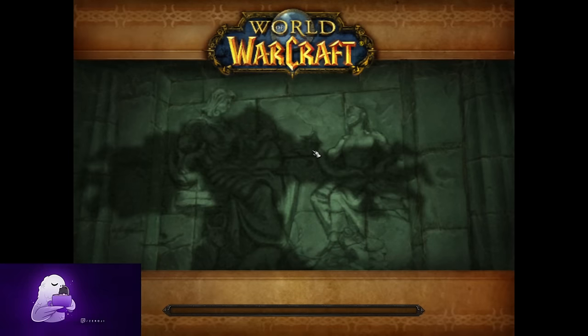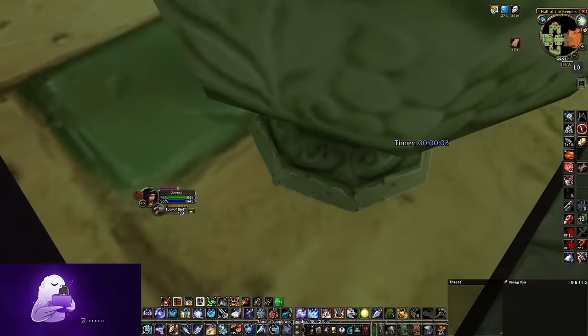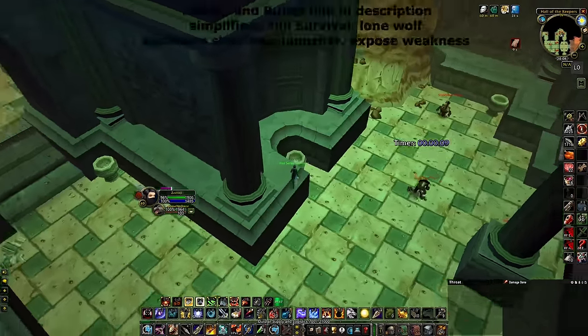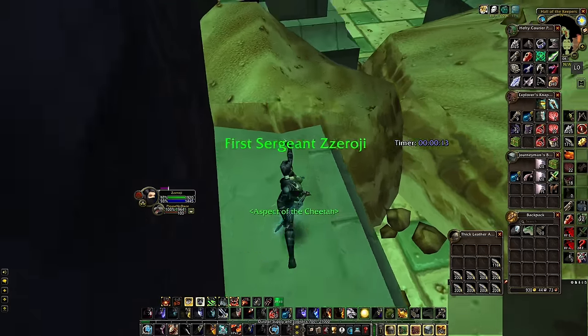Hello there! This is my way of farming Uldaman by using the front door in Season of Discovery. This run kills about 120 mobs and takes about 20 minutes per run. More mobs can be added for extra XP,